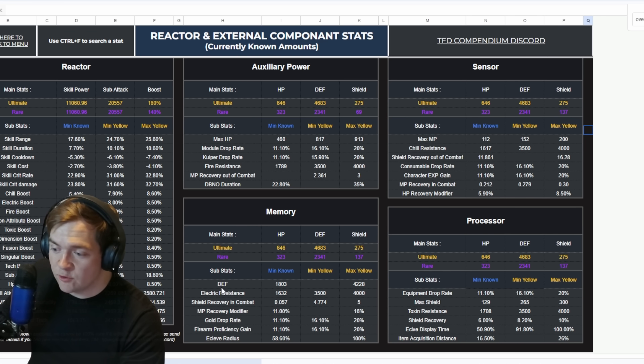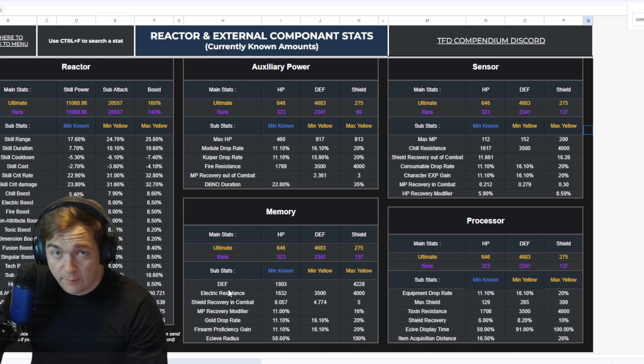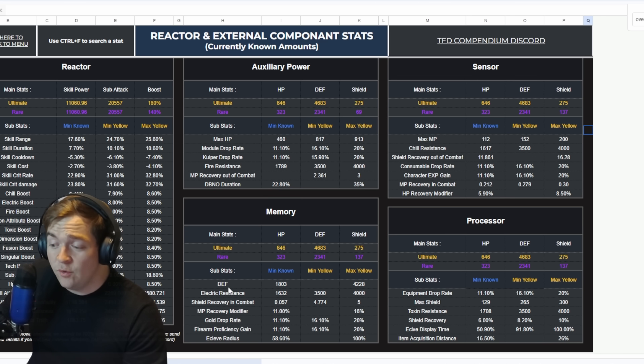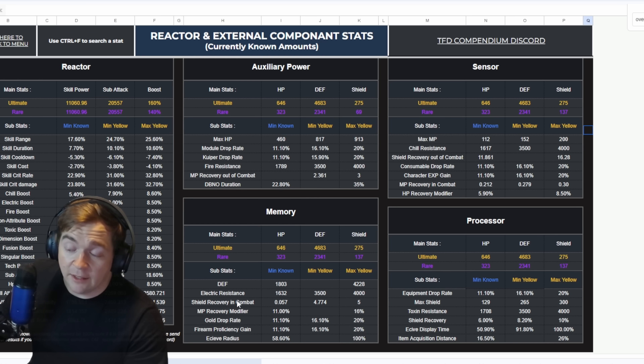I personally will choose maximum MP and shield recovery out of combat because those net me the most damage on target and the most damage mitigation, since you have boss phases and shield recovery out of combat helps you get more shield back. The Memory Unit — and this is where I'll disagree with a lot of people — rolls defense. It's the only external component that rolls defense, so put defense on it. At 10,000 defense you get roughly 40% damage reduction. The Processor comes with maximum shield and shield recovery.